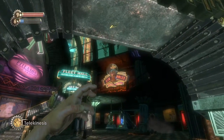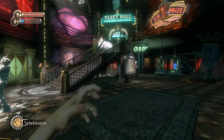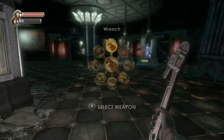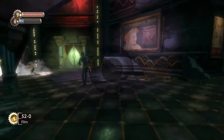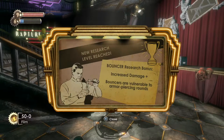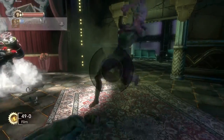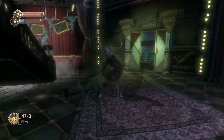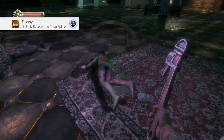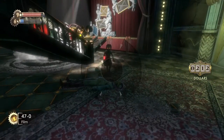That's the trigger — now we have big daddies here as well. He's apparently not afraid of us. We never actually researched the bouncer because we haven't encountered any since we got the research camera. There we go — Bouncer: increase damage, and bouncers are vulnerable to armor-piercing rounds. I think we've now photographed every type of enemy. There's the end of that, and another trophy — a trophy for researching every enemy, and another for fully researching the Tusk splicer.